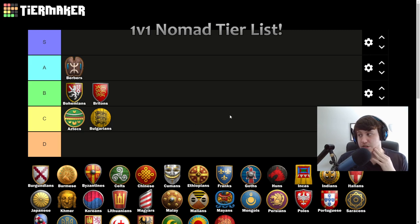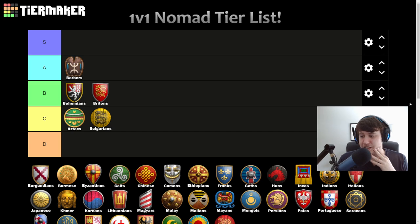Bulgarians — C tier. Krepost drops can be really good, and you technically start with more stone because of the discount on your starting TC — so about 250 stone, enough for a couple of watchtowers. But the free Men-at-Arms upgrade isn't that useful, you don't have any navy bonus or real eco bonus, so mid-game aggression can be good but otherwise Bulgarians won't do that well. Tempted to put them in D tier — we'll see where the other civs fall.